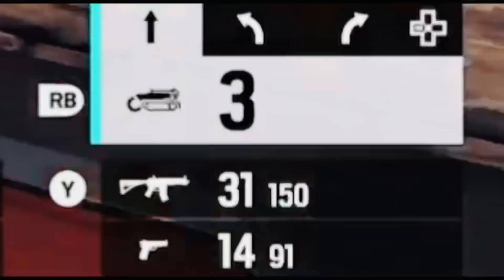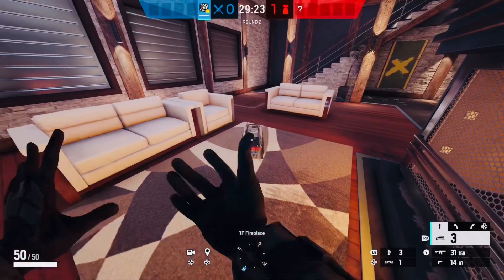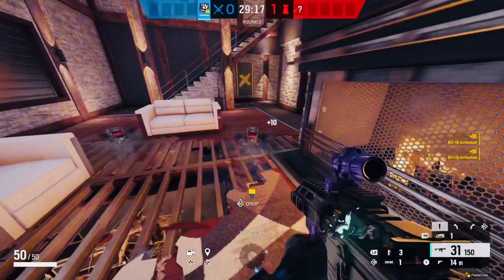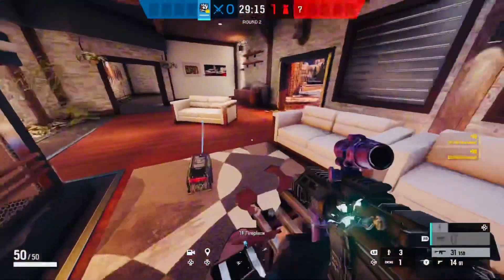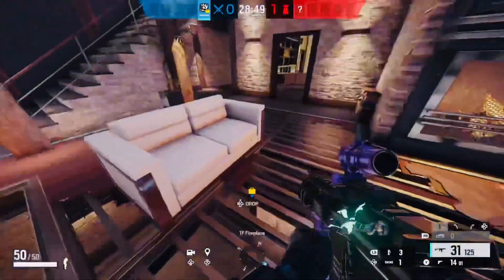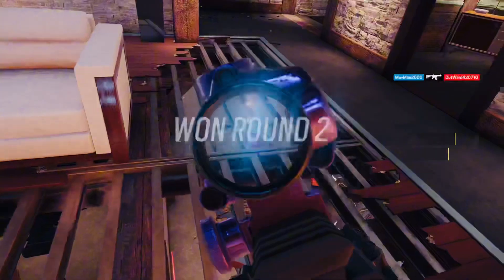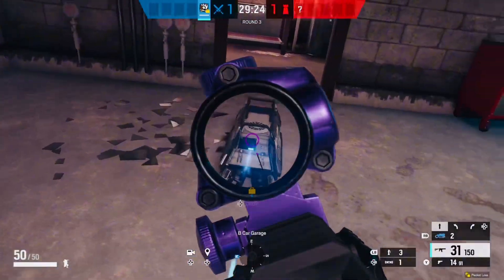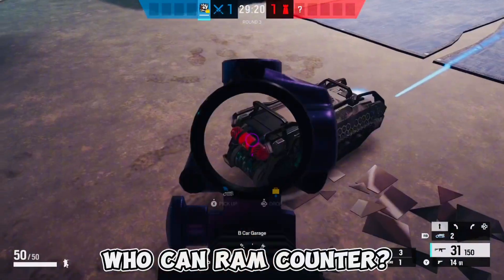Ram has three of these gadgets slash robots that shred the floor, and you can throw them all down at once. You can basically shred above the whole entire site. In Chalet, for example, you could have the whole garage above just held because you can shred the whole floor — it's really nice.